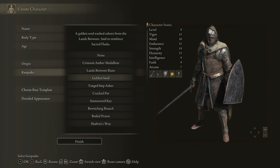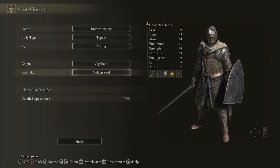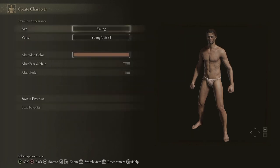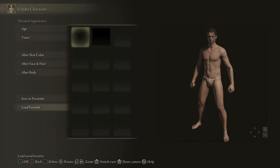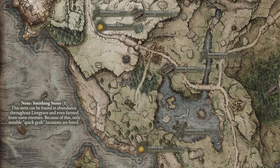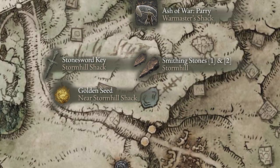None of the keepsakes are necessary for this build, but I'm just going to pick up the golden seed. I really don't recommend getting the stonesword key. These things are so abundant throughout the game, and having an extra charge on our flask early on is way more impactful. We'll need to get a stonesword key to get a talisman that we want, but there are at least three of them somewhere near you at all times in Limgrave, so we'll pick up the one at Stormhill Shack because it's right on our path.